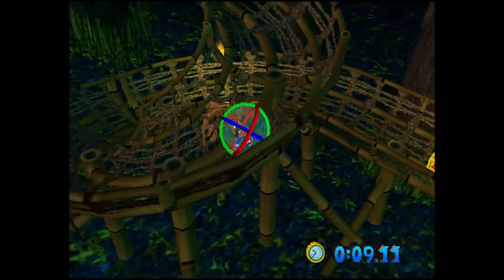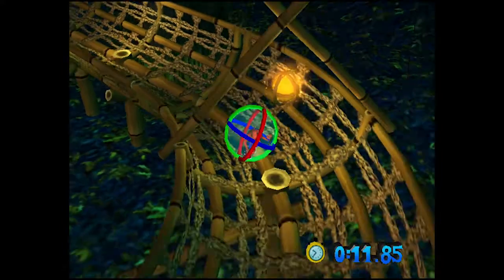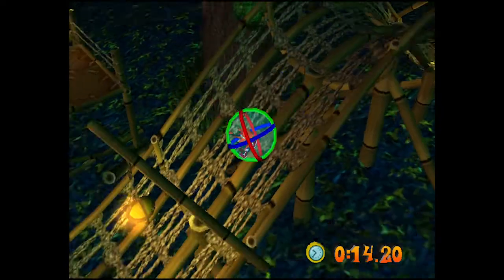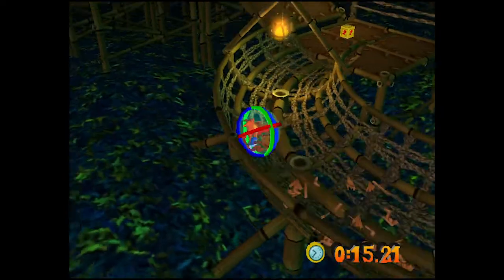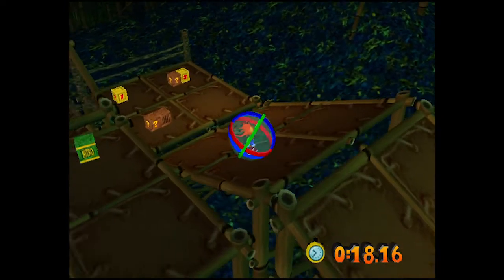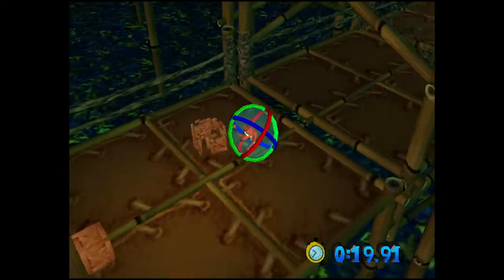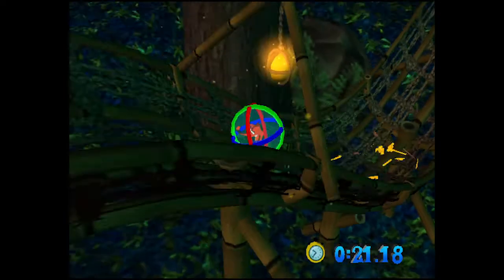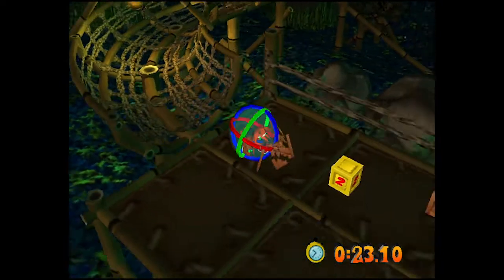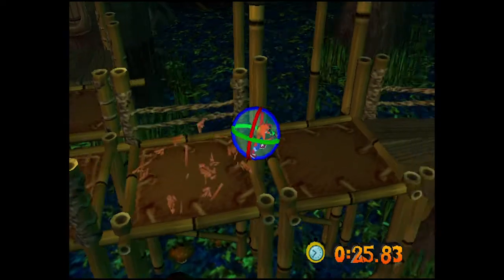I really hope that with the next platforming Crash game they tone down the whole completion thing and kind of go back to basics. You can argue that this game — Wrath of Cortex — maybe played it too safe, making it quite similar to Crash 3 in terms of completion. But if it ain't broke, don't fix it — like I said. I love this game all the same despite its flaws. I still think Crash 3 is a better game, but I still love this one anyway.